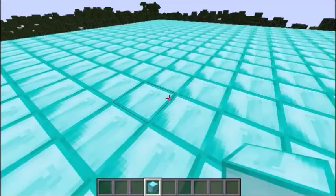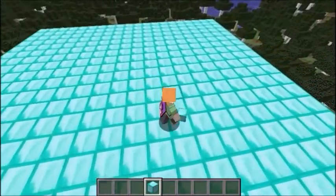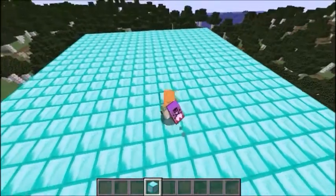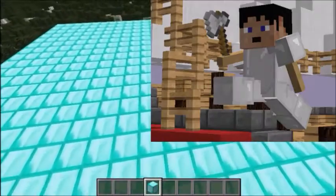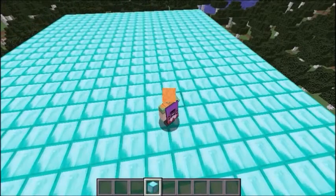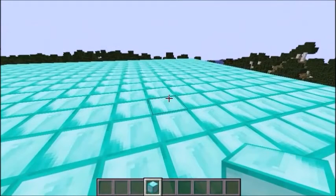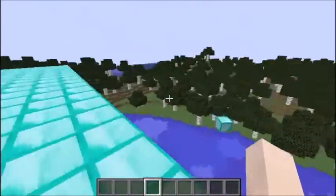We're going to be doing a plugin tutorial on the plugin called Edit Armor Stand. This is a really helpful plugin - if you know Vanilla Minecraft Command Blocks, you can position Armor Stands in a really cool way, like on Mineplex and Hypixel. It just adds a really cool feature to your Minecraft server. Basically, what it does is you can make Armor Stands into any shape, size, or position you want. Definitely recommend you guys go download this for your server. Link is down in the description.